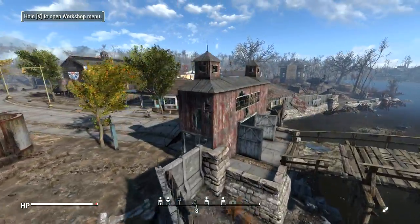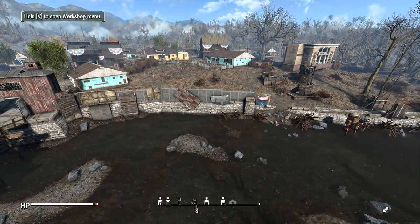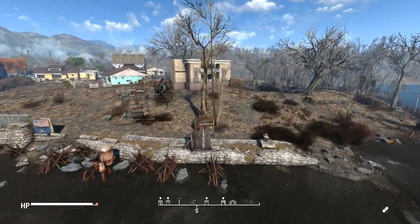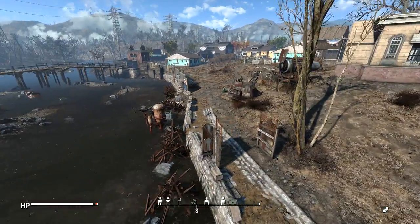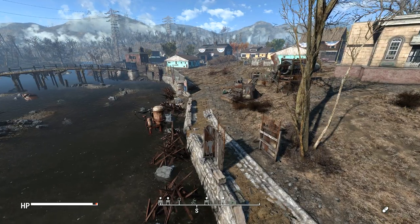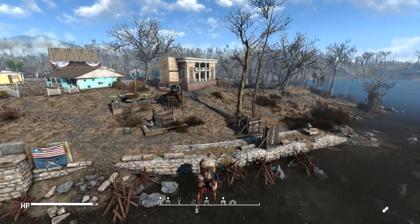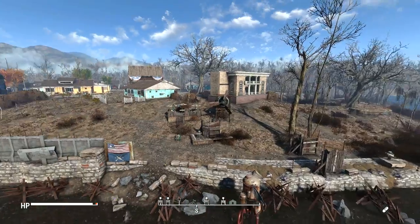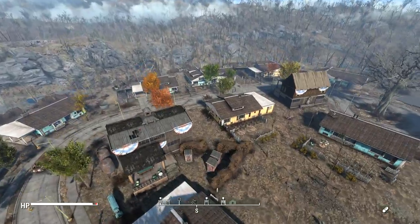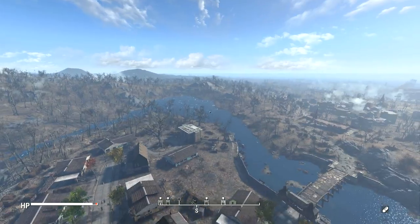I think the second gate will be down here — I might use those barn doors again, but without the archway over top of them. Overall, I really want this to feel a much more open settlement than the original.